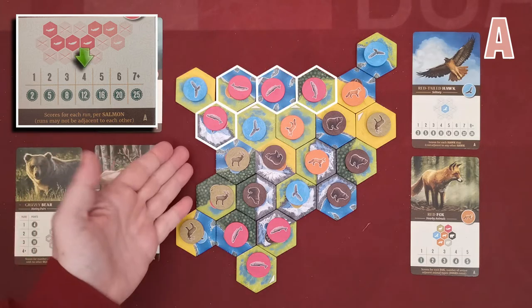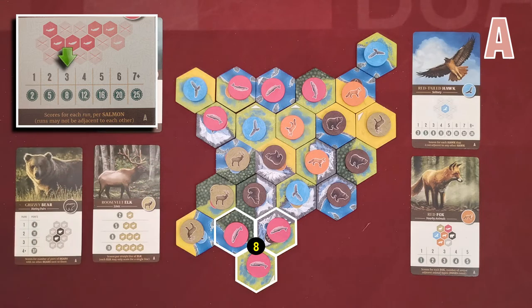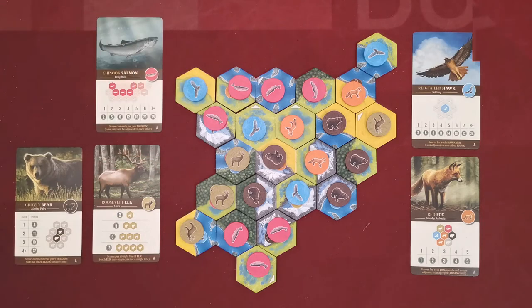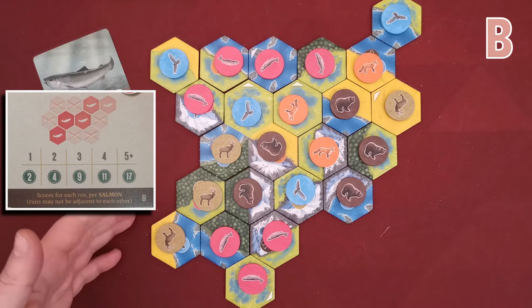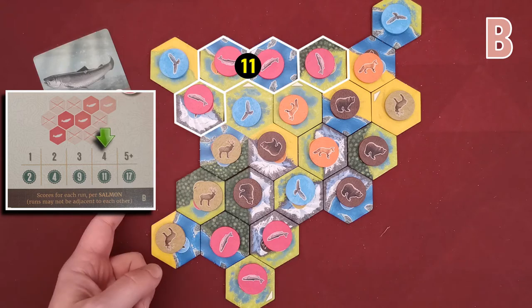This run contains four salmons so I gain 12 victory points, and this contains three so I gain another eight — 20 victory points in total for this card. The salmon B card is similar to A, but it serves better to have more runs with fewer salmons. I would gain 11 points for the run of four and nine points for the run of three salmons.